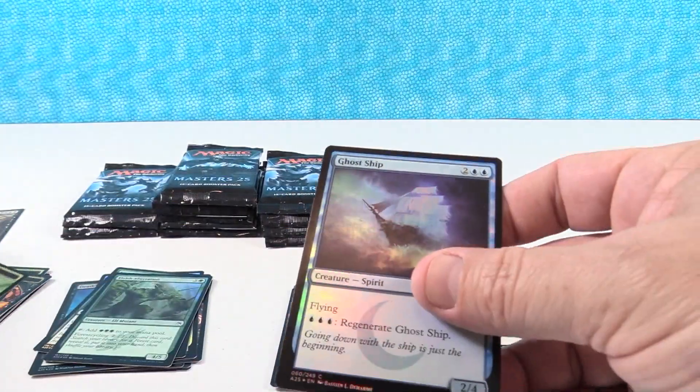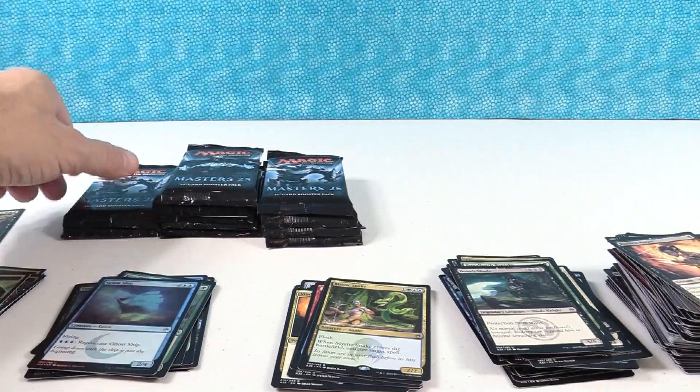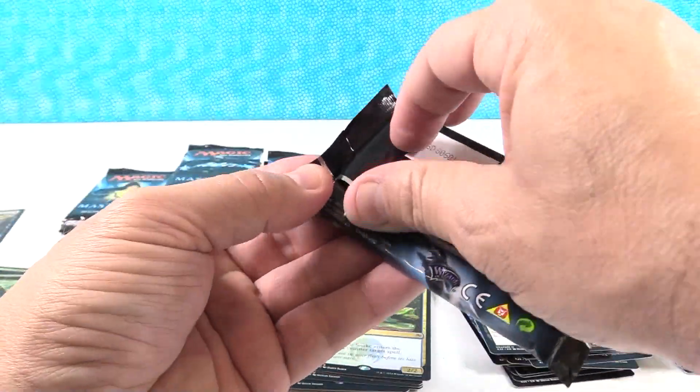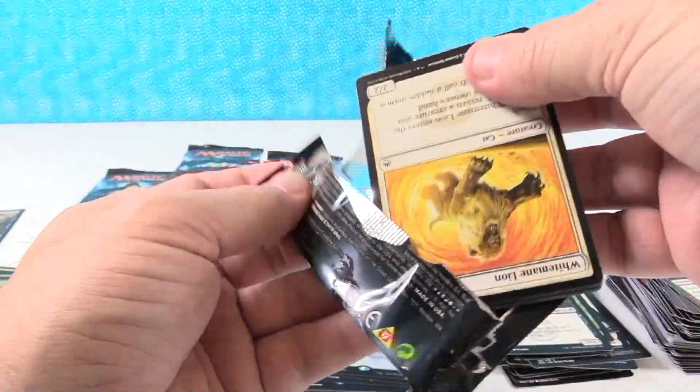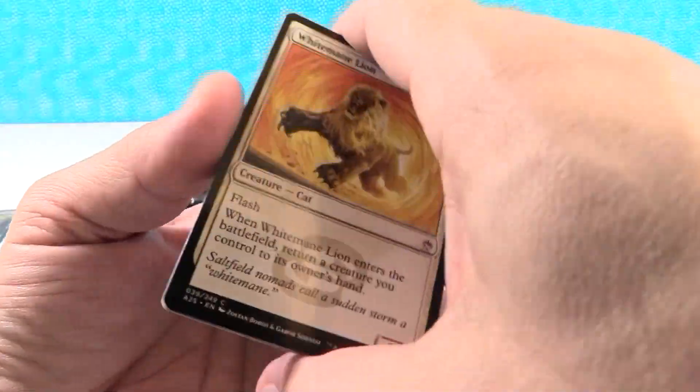Ghost Ship foil — we got that in the last box. I feel like we're getting a lot of things that we got in the last box, but we're getting them like a little bit better. Better Mythic, better foil rare. Everything's coming up Paul.